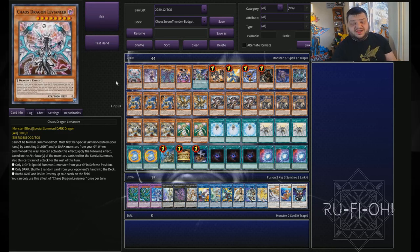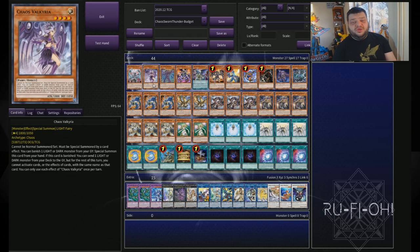So we start off with Chaos Dragon Levy. Pretty much self-explanatory - it can special summon stuff, rip cards out of the hand, pop cards on the field. Absolutely fantastic card. It's also level eight, so it can make rank eights, which is something to keep in mind. We then have a single copy of Chaos Valkyria. This just helps keep recycling the engine around - being able to banish things, send stuff to the grave, get it shuffled back into the deck off your Chaos Space. Just a really, really good card and one of the best prints we've seen in a while for any chaos variant deck.